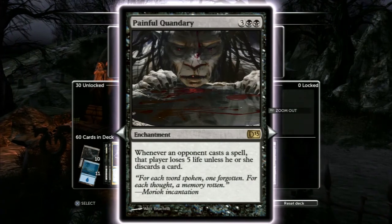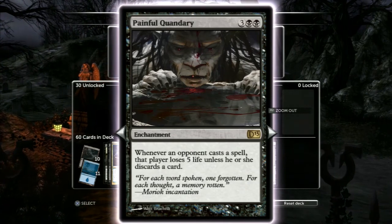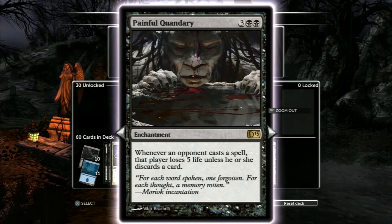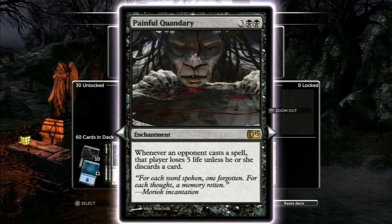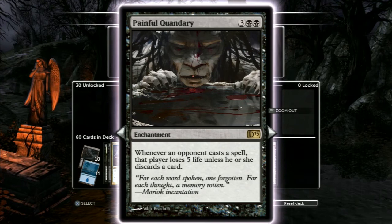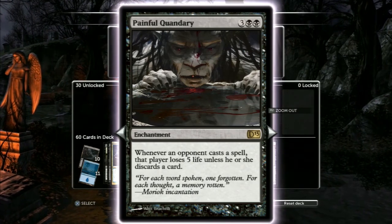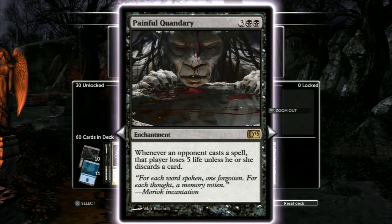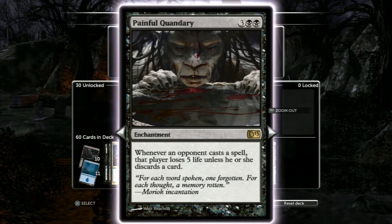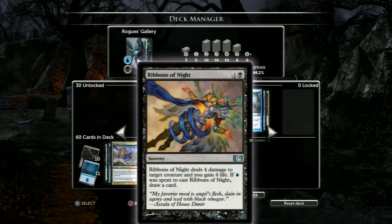Painful Quandary — this card is awesome, just to be a dick, really. You'll be playing against people and at first they'll be like, 'I don't care about discarding' — unless you've got Sangromancer out, because that is a combo of the century right there. But then they get down to one card, you play Dimir Guildmage and make them get rid of that card, and they slowly realize they can't play anything else ever. It's pretty good against the burn deck because the burn deck just loses card advantage immediately and kills itself.